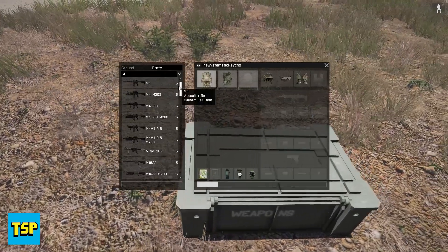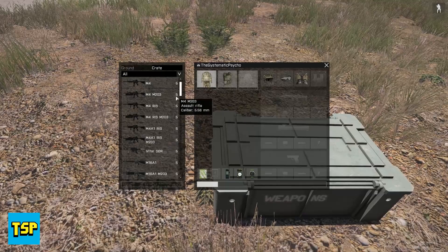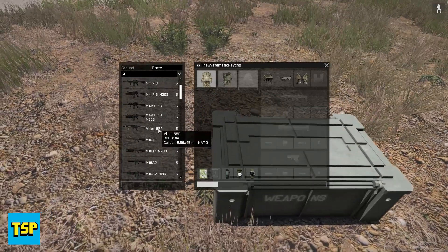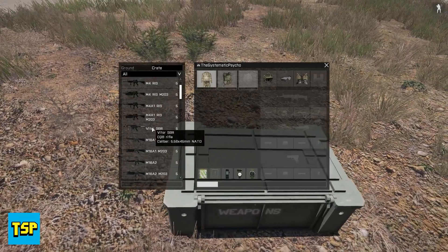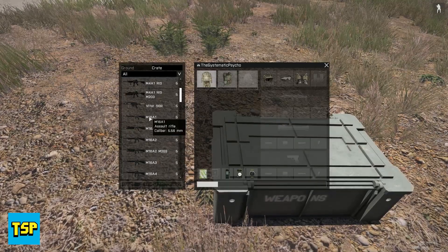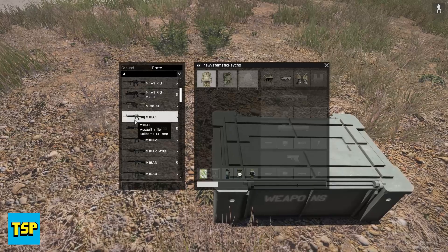We're going to hop in and quickly go through all the weapons. We have basic M4s, M4s with rails, M203s, and the M4A1 — the difference being the M4 is three-burst and the M4A1 is fully automatic. The Volator SBR — SBR stands for Short-Barreled Rifle — is a compact CQB-oriented 5.56 M4-style rifle. Next is the M16A1, back in 'Nam, and it should have 20-round mags but they're not in yet.